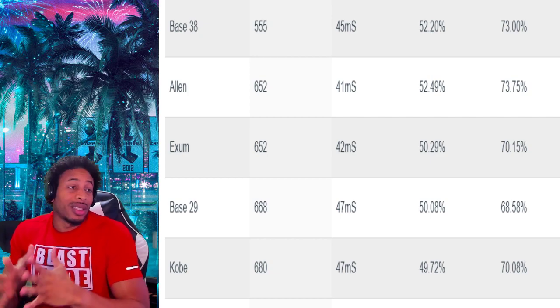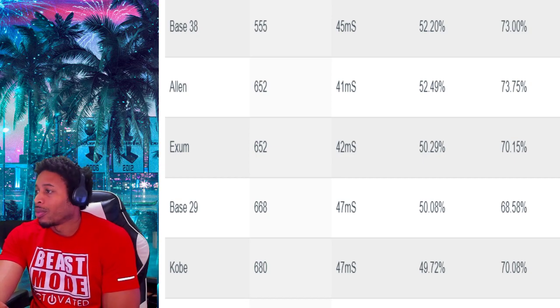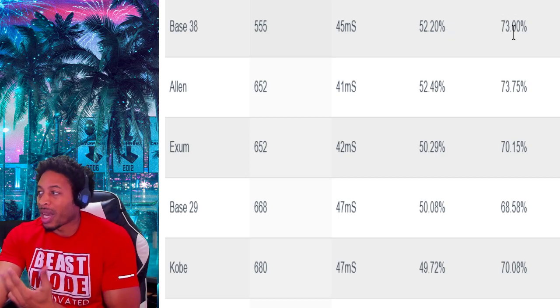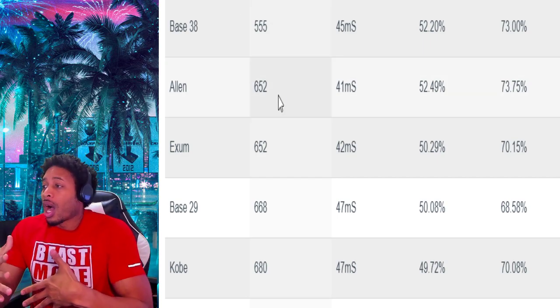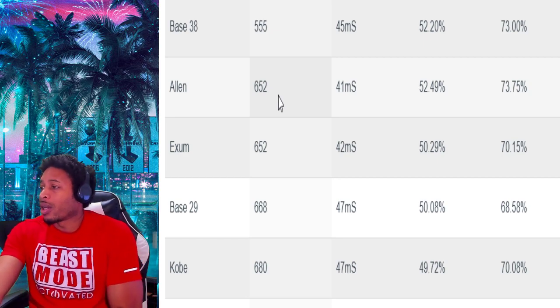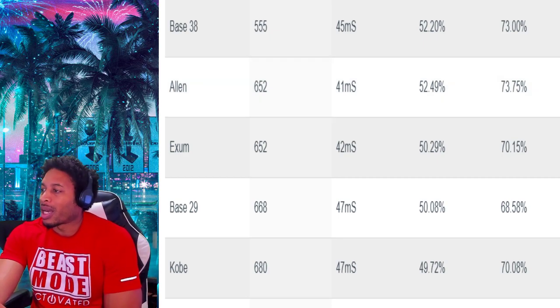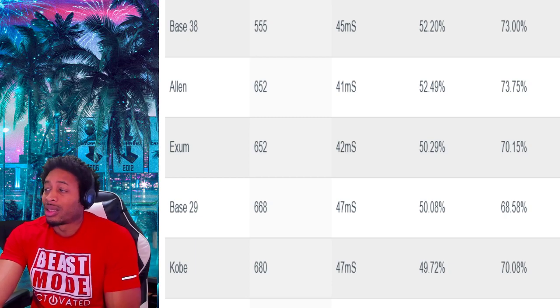Right here is what I got for y'all. This is data from the NBA 2K Lab website. What you're seeing right here — this is shot speed, this is the green window, this is the green percentage, this is the make percentage. I'm going to rank these jump shots and show you the top five in each category. Base 38 is the fastest shot in the game at 555 milliseconds. If you want a fast jump shot, this is the jump shot you should be taking.